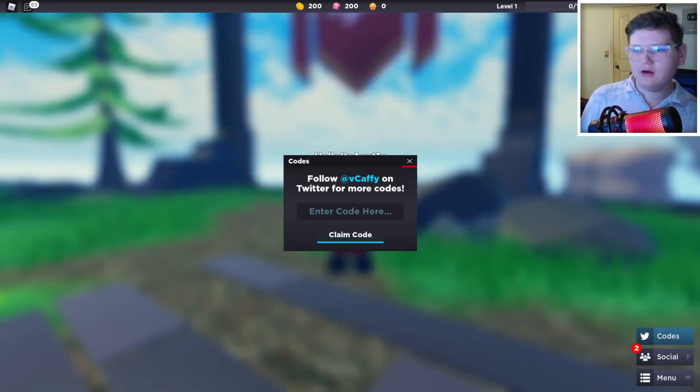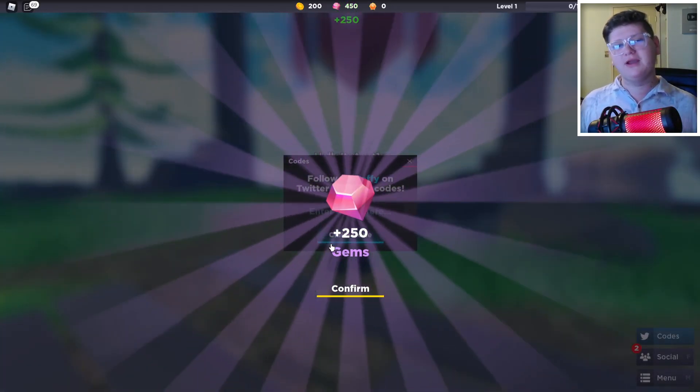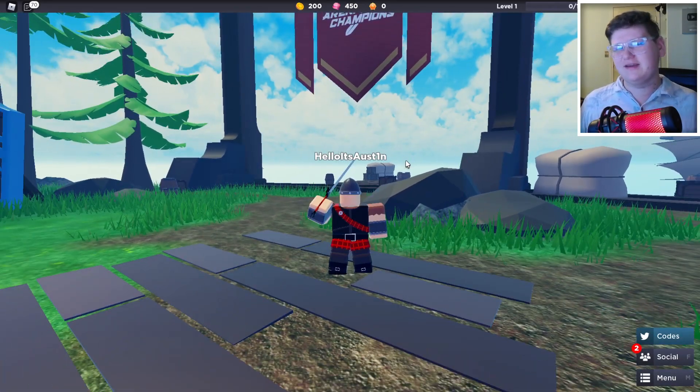Now let's go over the second code, which is actually a brand new code. It's the code they just released on release day and this one is called coderelease, just like this. Make sure you guys enter all these codes the exact way you see on the screen, then go and click on claim code — and bam, there we go. We are going to get another 250 gems. Just click on confirm and there you guys go. That is the second code.